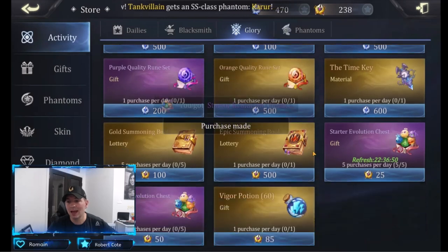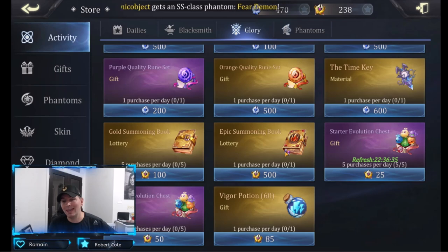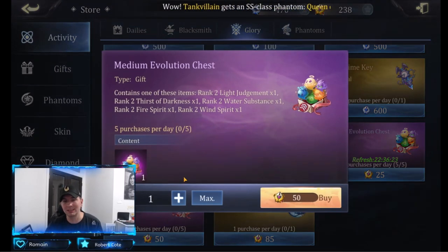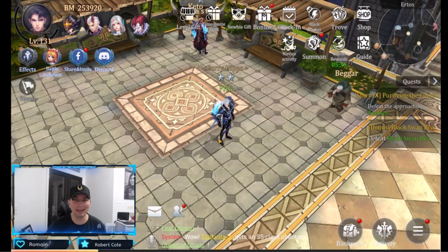I buy these every day. Epic summoning books, while they are good, are very expensive — you might use one and not get any hero you're actually looking for, which can be very detrimental. Once you get to a point where you need higher rank materials, you can step up to the medium chest, but that's far down the road. If you're farming the elemental lord in the battle assistant every single day, you'll have enough essence to build up your phantoms and ensure you're making progression.